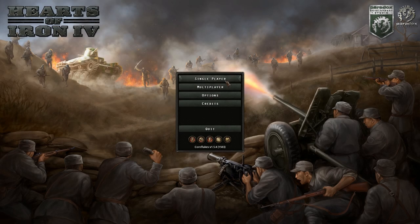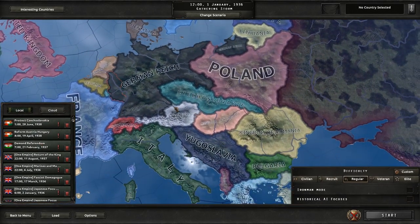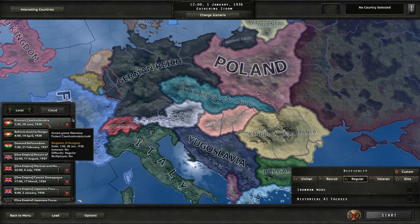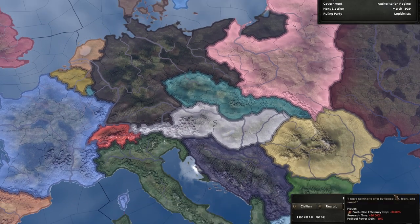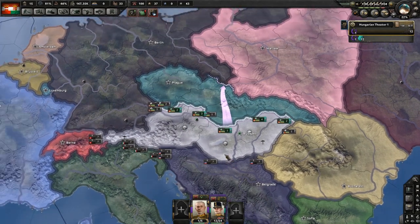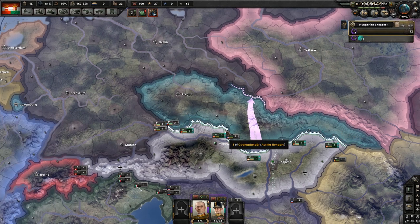Hey guys, welcome to a kind of showcase video. I've been searching for this exploit that I found for quite a long time. I did record this already once before, but I felt like I was a little too excited and got carried away and it got too long, so I'm going to make this a little quicker. To explain what's going on, I've been searching for an exploit I experienced while trying to reform the Austro-Hungarian Empire, which is one of the achievements in the game.